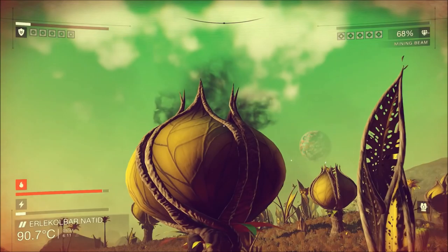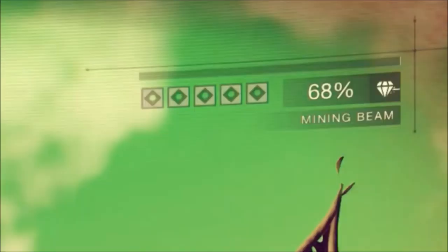One thing to note is in the top right-hand corner of your screen the mining beam is at 68 percent. This displays how much you have left, and you will need to recharge it later on to continue using the mining beam.